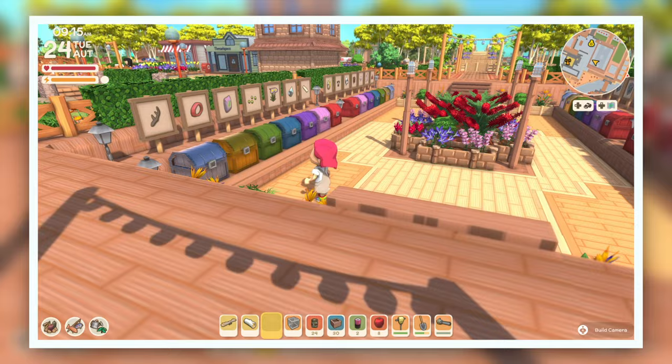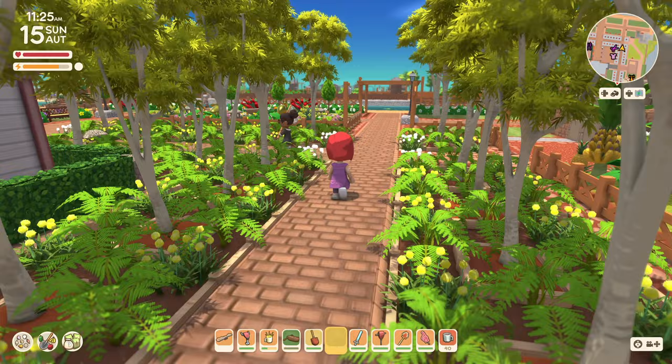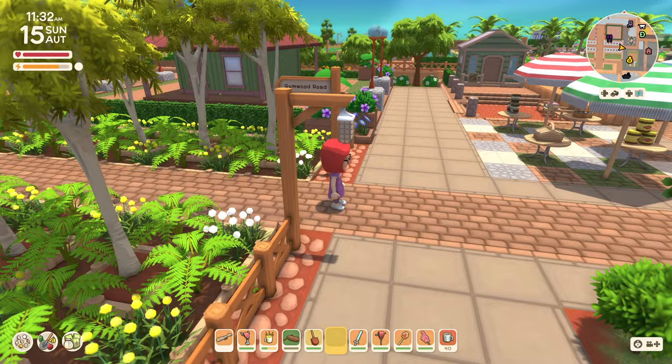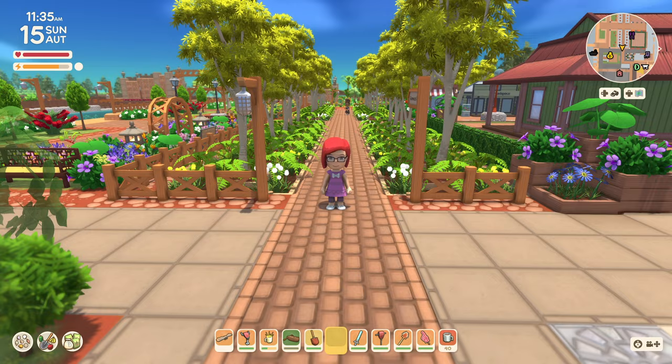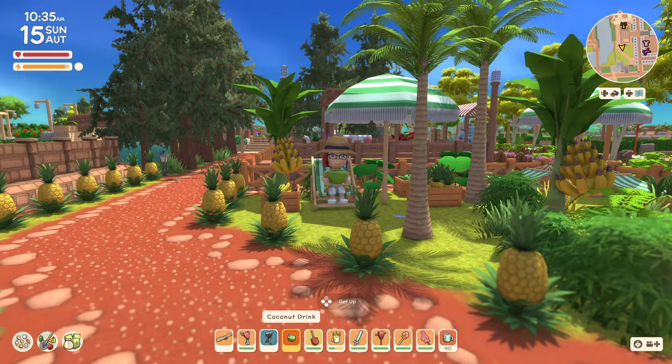Gumwood Road is a tree-lined road that begins at the northern city limits entrance and leads all the way down to the river and shopping district. I wanted to plant flowers around the base of the trees, and this was the first time I buried flower boxes to create this look. Pineapple Corner has a cute little green and yellow hangout space full of pineapples, bush limes, and bananas. Hammocks and umbrellas make it a perfect central area to get some rest.